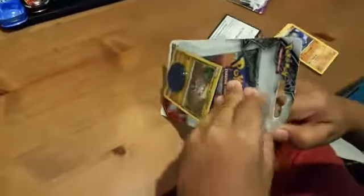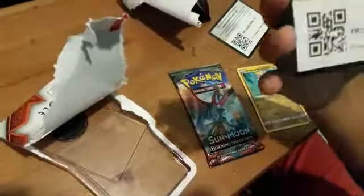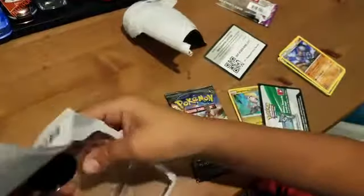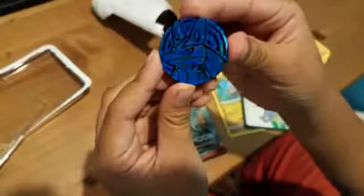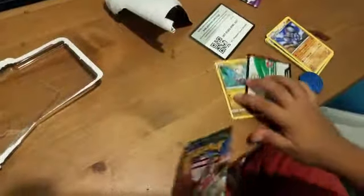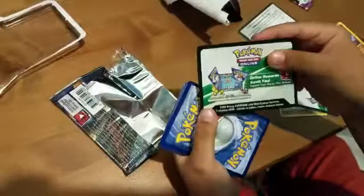Now we move on to the Sun and Moon pack. Here's the Ho-Oh pack with the Jangmo and the code card, and the coin. Here is the Ho-Oh pack, here's the code card.